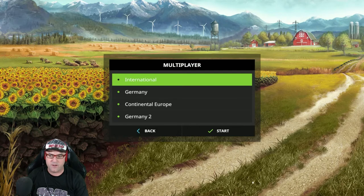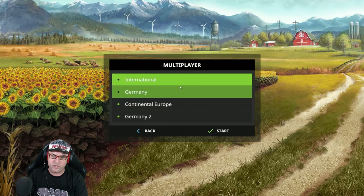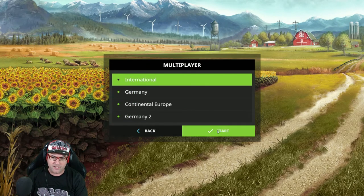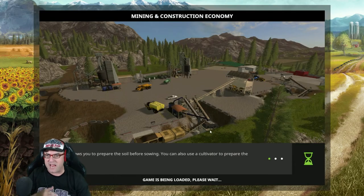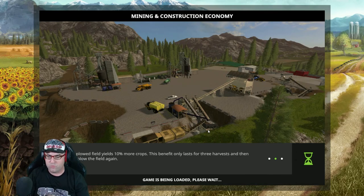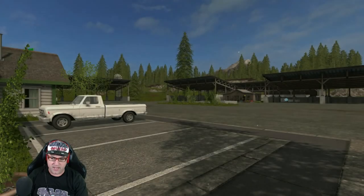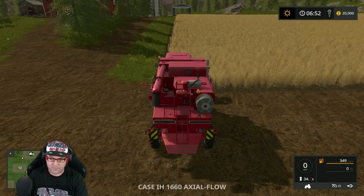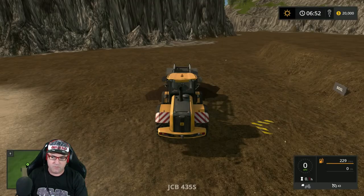What this is doing now — you can choose International, Germany, Continental Europe, or Germany 2. I'm going to put it on International. It doesn't matter which one, as long as everybody in the session has the same one selected — International, Germany, or Continental. If they all have the same one, it should work. Just whichever one works best for you. There we go, that loaded pretty quick — we're on the map again.